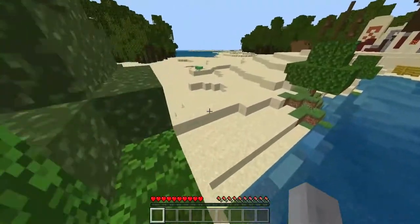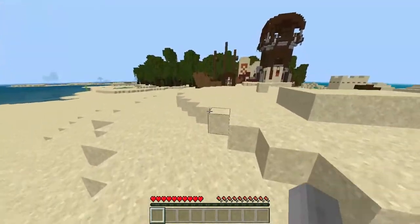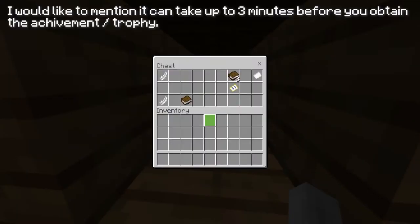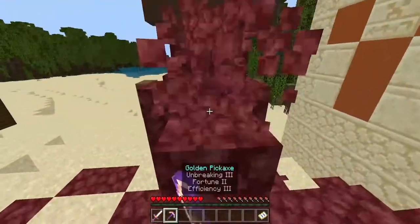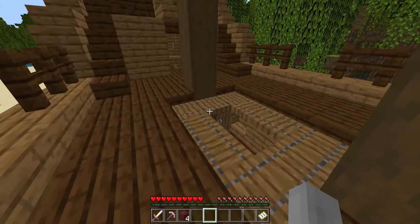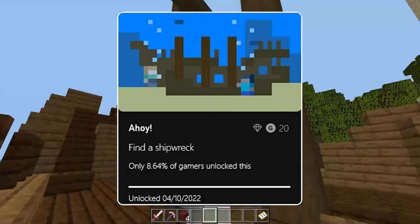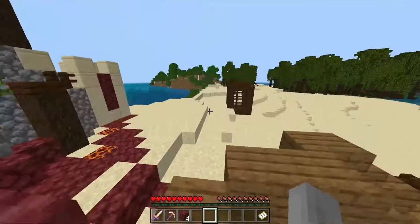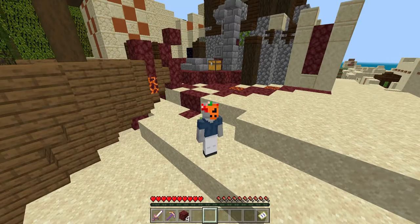We'll head over there. I recommend putting on peaceful so that pillagers don't spawn and you don't die as easily. We're going to head to the shipwreck and we should get the achievement pop-up. I have just gotten the 'Ahoy' achievement — I don't think it shows on screen, but I will show a screenshot of it.